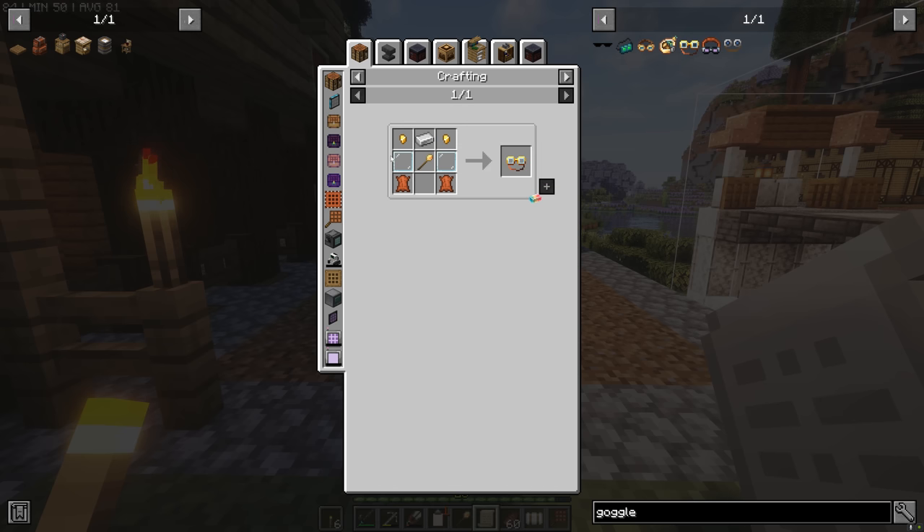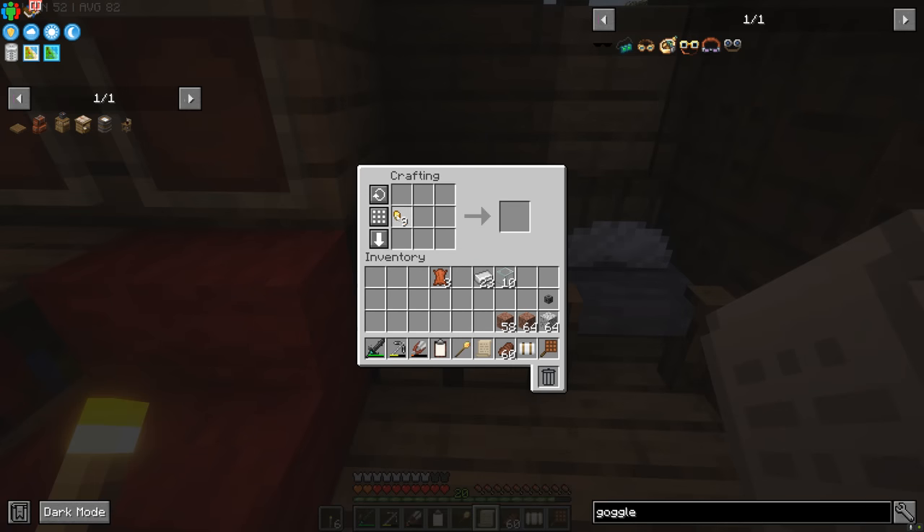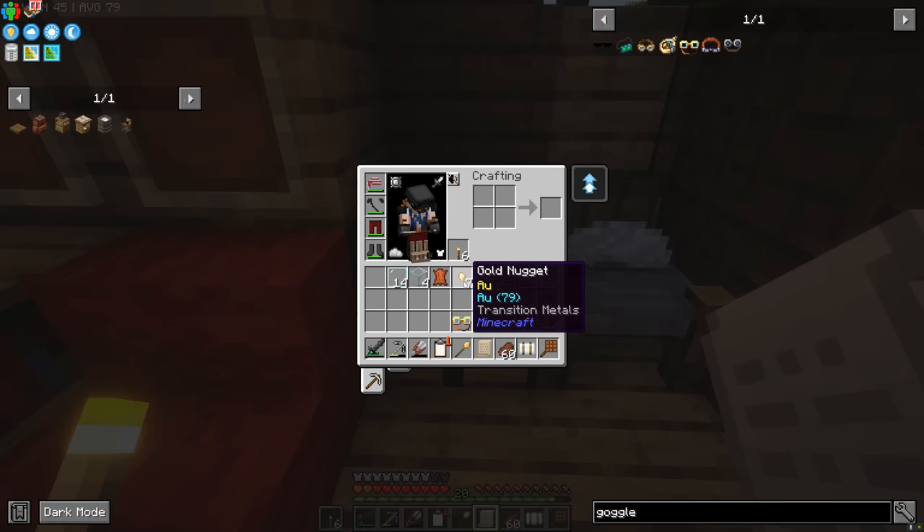Not too tricky to make — we have all of these things, so let's get back to the boat and craft one. We've got the gold nuggets on the side, the iron goes up there, and we're going to need glass panes, so we'll make those. There we go — we should have all the bits. Copy this over — boom — the Builder's Goggles! We'll slot these on and see what this does.